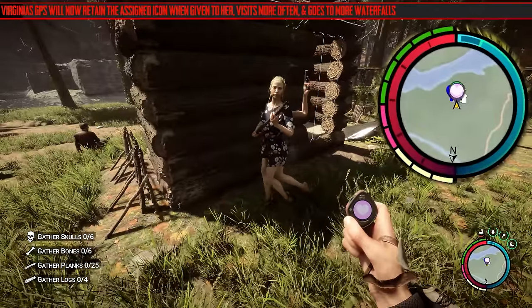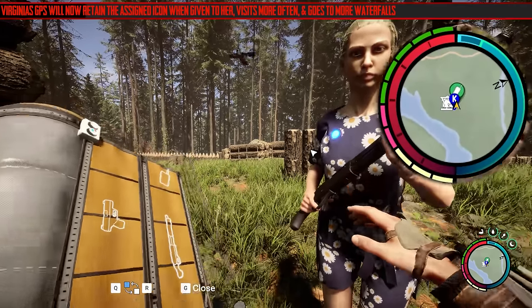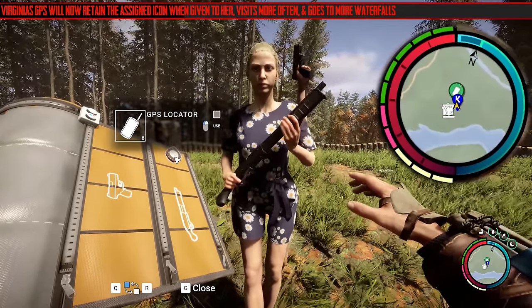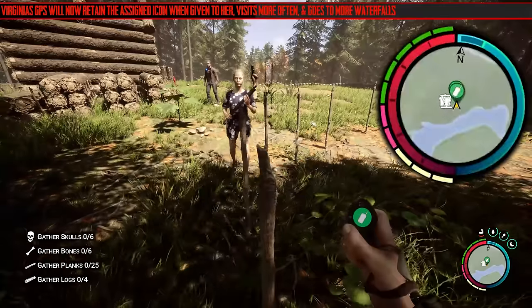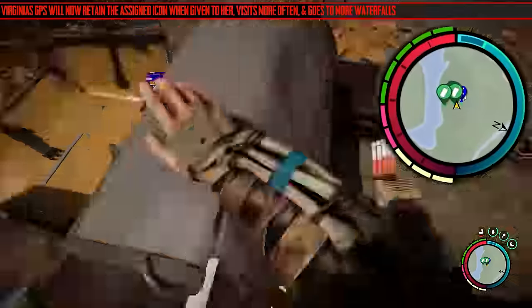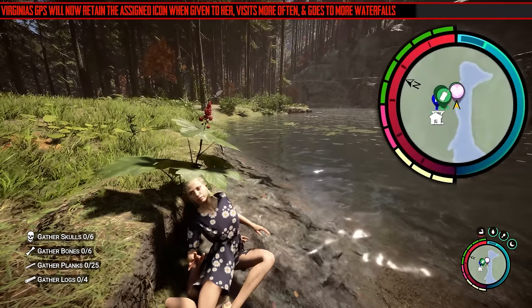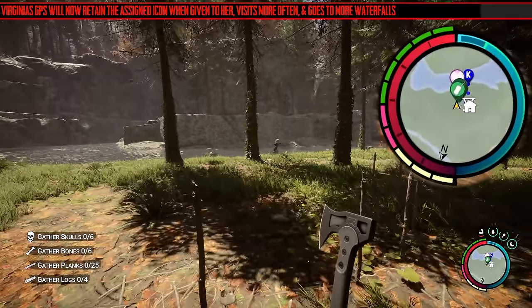The next changes affect Virginia — there are three. Virginia's GPS will now retain the signed icon when given to her. She visits more often if she has good affinity with you, and she goes to more waterfalls — the annoying part is she just pisses off and goes wherever she wants. To get the GPS to retain the assigned icon, you can't just take it off and put it back on. You've got to put away all your GPS locators — stick them on a stick to get them out of your inventory — then have just one, change it to the icon you want, and give it to her. That way it stays. Otherwise it will just stay as that green GPS icon. When I did it like that, she had a love heart icon and it was easy to tell her apart.